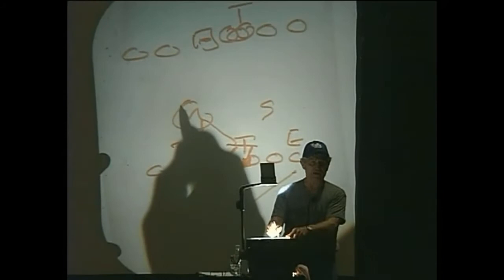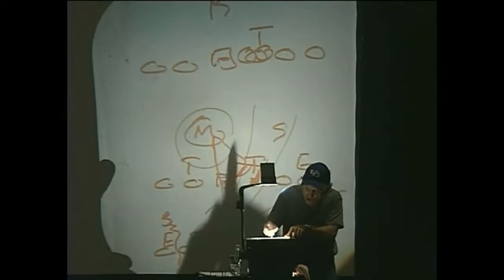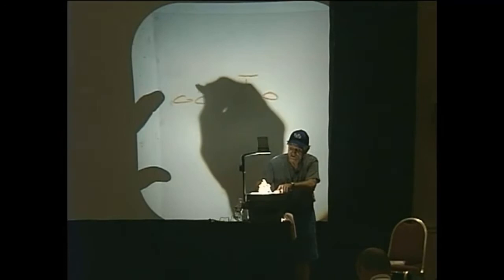You got the mic, and the backside guard and tackle got to block the tackle and the Sam, but the Sam's back here. So you want to do some zone blocking, but you're afraid this guy's going to run through the back door. The ball's going over here. I got a one, and I got a mic that's backside. I got a three, and I got a Sam that's backside.